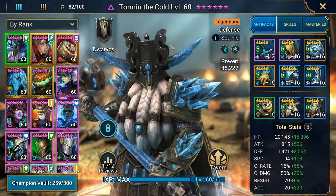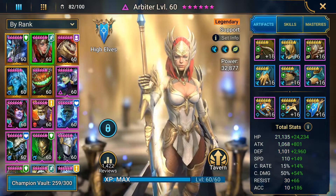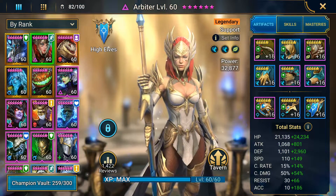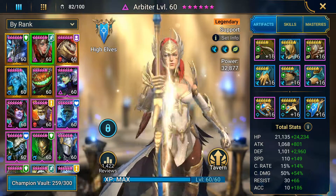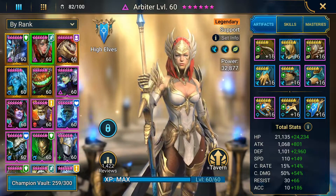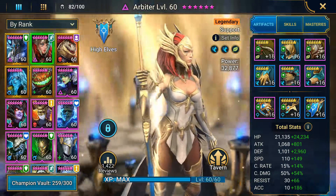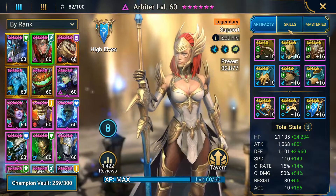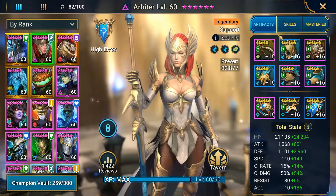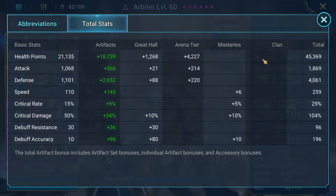I'll go over the team I'm running today. Obviously this team is going to be a little bit higher level, so not something that early game players will really have access to. But the ideas are the same, so I hope you take away something from this even if you don't have the same level of champs. First of all, I've got Arbiter here. She is one section of my speed team, and I'm running her at 259 speed.